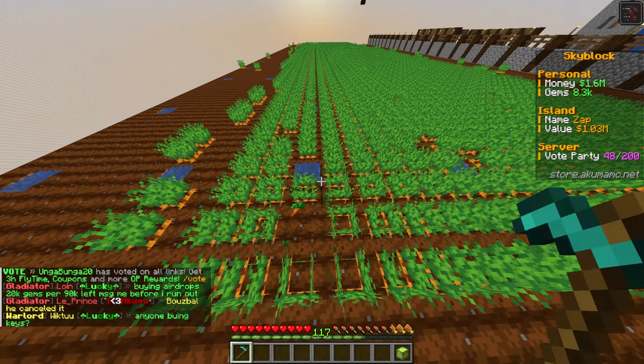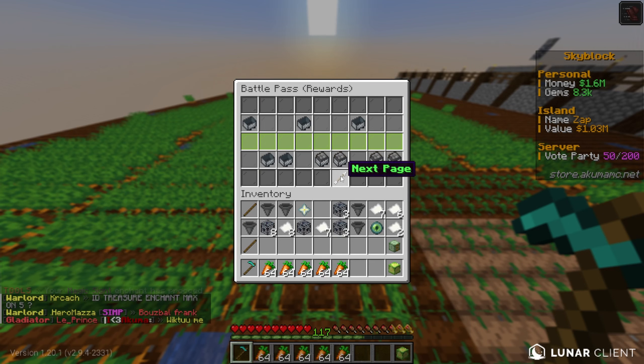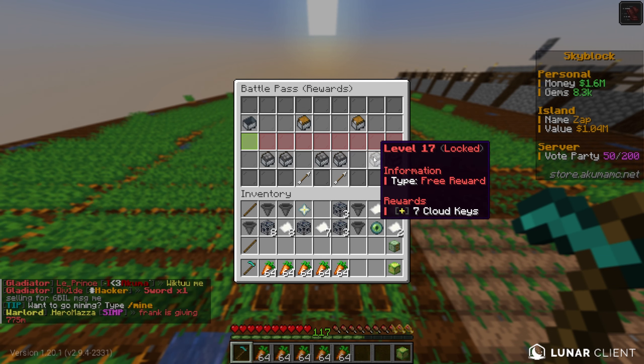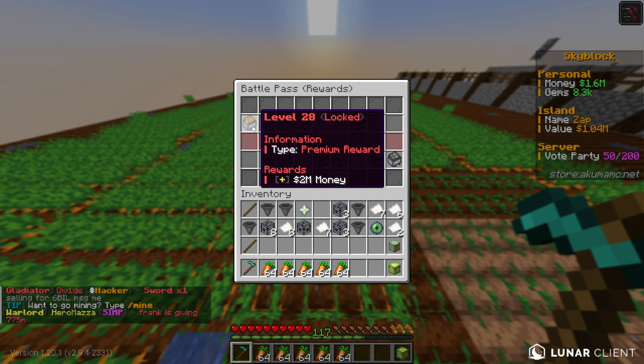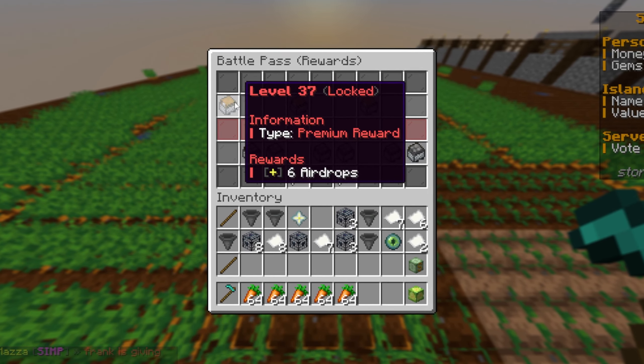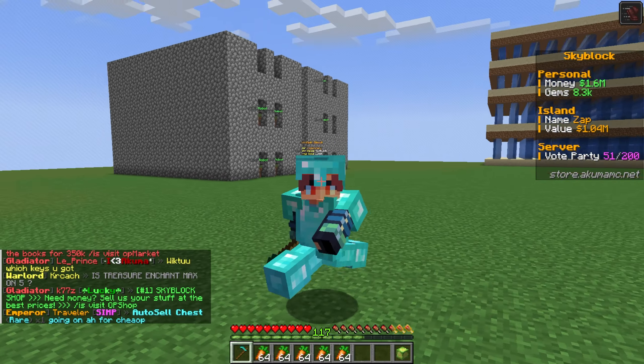It looks like our value didn't go up at all - maybe it takes a little bit to update. Today was definitely a success though - we got the crop crusher enchantment. Hopefully in the next episode we can fully max out farming. What I really want to do is start getting some more OP loot boxes, and we can do that from the battle pass. In the next videos we'll try completing all the quests to claim the new rewards - we can get three airdrops, a bunch of crate keys, and eventually high-tier rewards. Thank you all for watching!